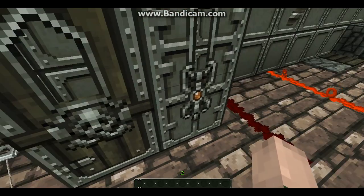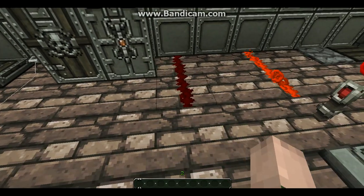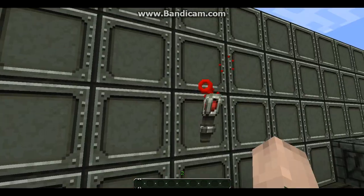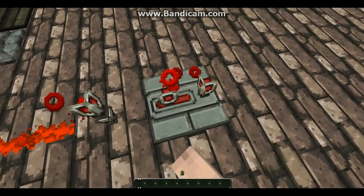Iron door. Wood door. Inactive redstone. Active redstone. Redstone torches and redstone repeater.